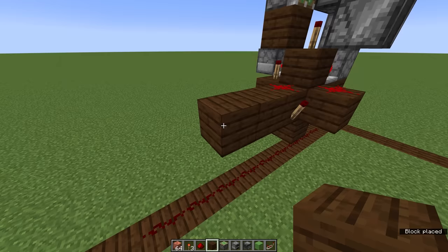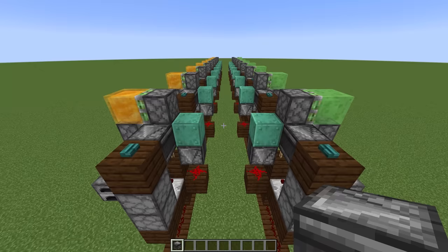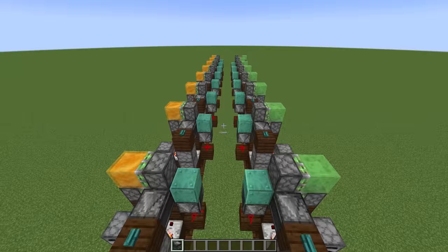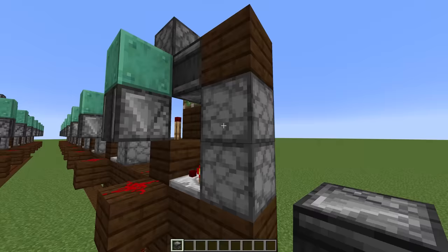We need to leave one empty block between modules so they don't interfere with each other, but this is where we can start our next module. Eventually as we go down the room we end up with nine of these modules on each side, and I've left this last one with one shovel left in the dropper just so we can demonstrate what happens when all of these blocks end up getting returned.